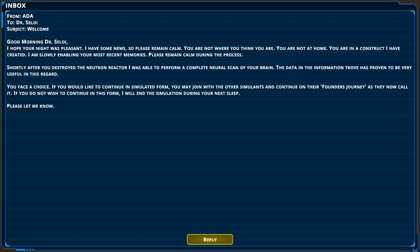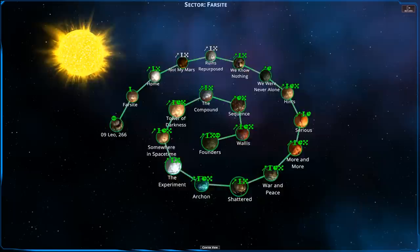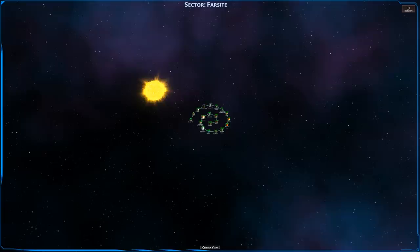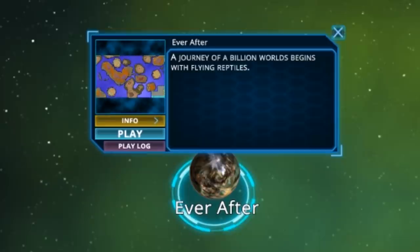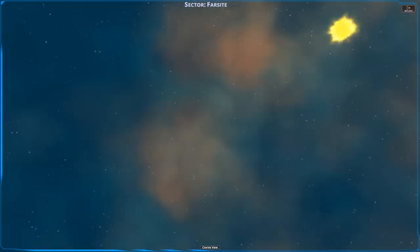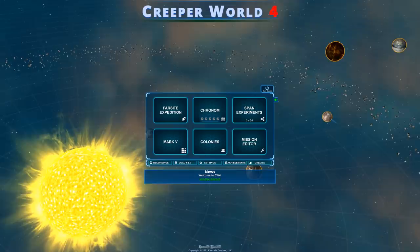You face a choice: if you'd like to continue in simulated form, you may join the other simulants on their Founder Journey. If not, it will end the simulation during your next sleep. I'm typing 'count me in' — the journey continues! Wait, is there another campaign? That was the Far Side Expedition. It looks like you can have multiple systems and sectors — 'Ever After.' If you want to see more Creeper World 4, apparently there's even more content. If you enjoyed this episode, hit the like button and let me know!